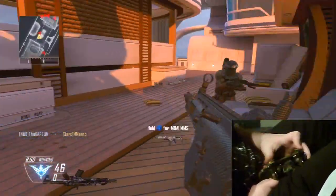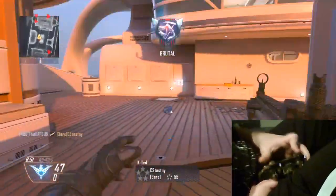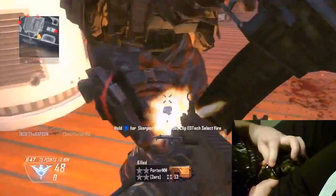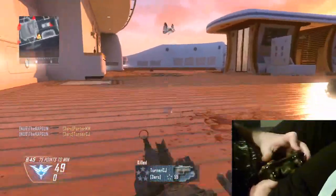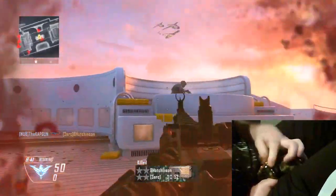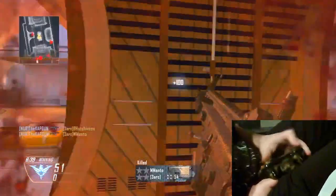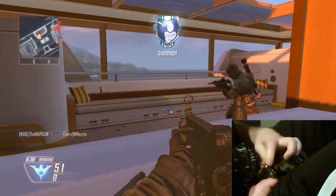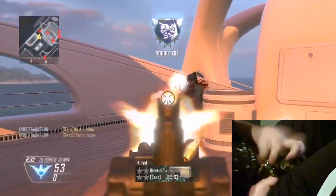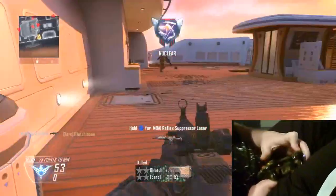In my last gameplay, somebody mentioned the stock attachment, which gives you the ability to move faster while you're ADS-ing. I put it on in this gameplay, so this is actually the first gameplay where I used it. I did play a few games before this just to practice this skill and try to perfect it a little bit before giving you guys a video. Overall it's really nice and I think I'm going to start using it more often.